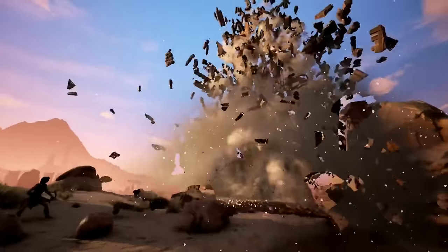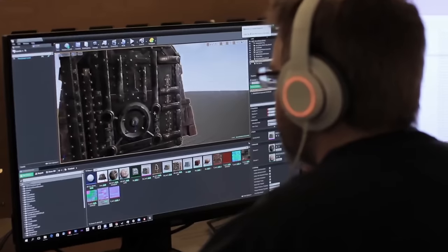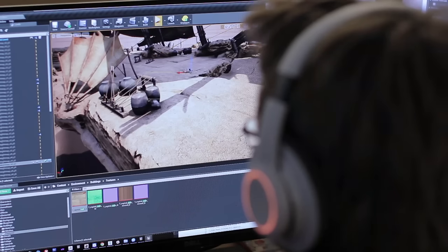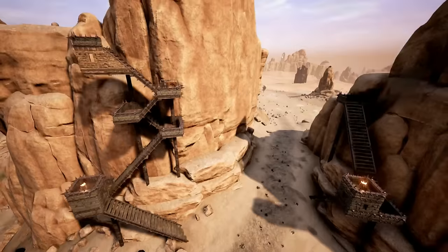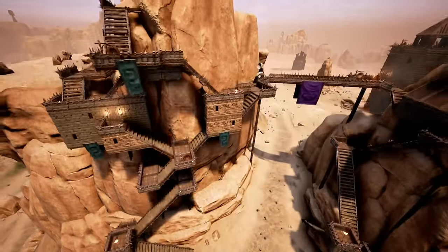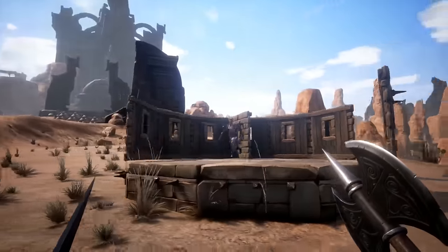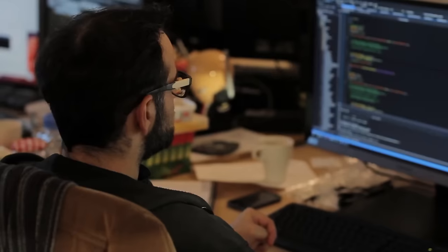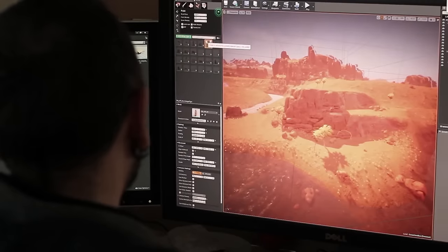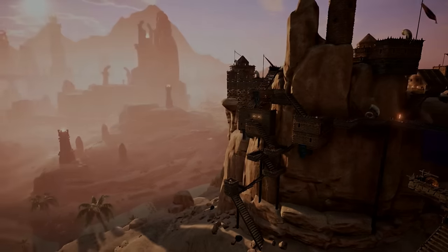When you build a giant castle or a keep, people are going to see it in the landscape and they're going to want to take it from you. Players should always be thinking about what is a good strategic location for building their bases. With the building system in Conan Exiles, we allow players to build into the side of cliff faces, up mountains. You want watchtowers and walls to place archers at. Elevation is also very important and it might add a layer of protection against enemy archers or against their avatars.